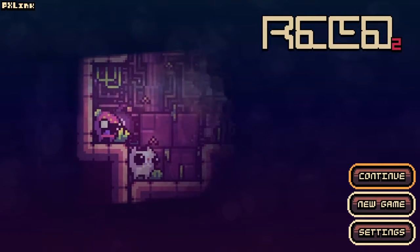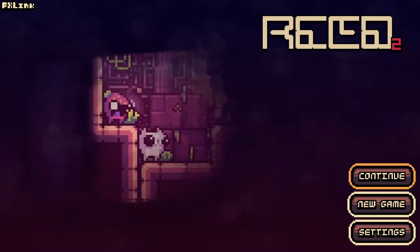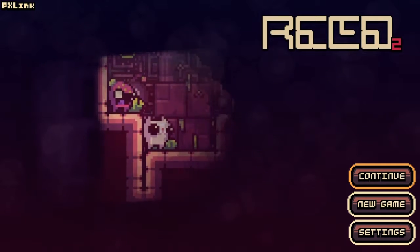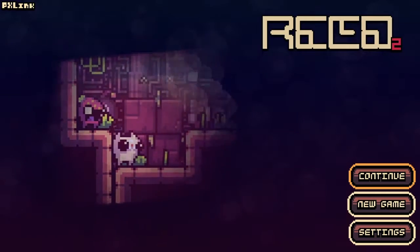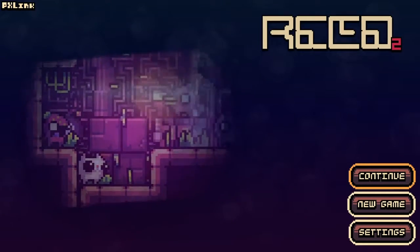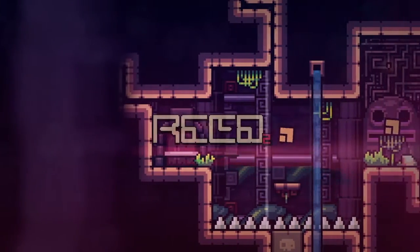Same basic concept. I feel like the platforming got slightly harder, but at the same time I feel like you could do it a little bit quicker than the original. Basically all you need to do is complete 28 levels, and then the 29th level you'll be able to get the final trophy. There definitely is some hidden stuff, but there are some guides out there that should be able to assist you, so that shouldn't be a problem.